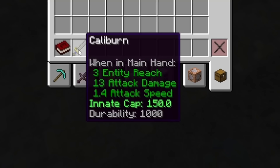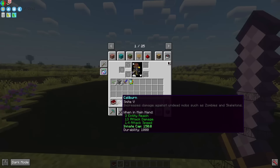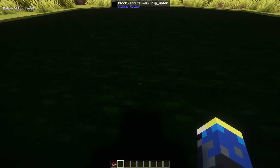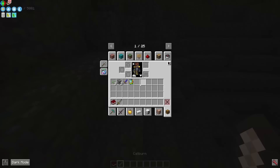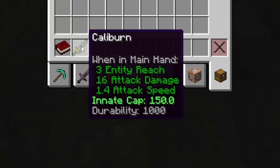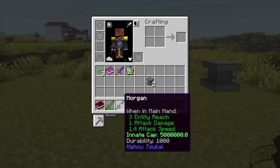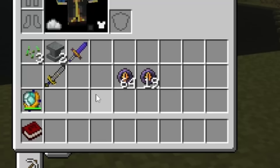One orb will increase your cap by 50. However, this process isn't additive. Meaning, if you throw in the Calibon which now has a cap of 150 with one orb again, nothing is going to change. Because of that, we should add as many orbs as possible during the first cap increase. To reach the 5 million damage cap, you're going to need to throw in 83 ender upgrade orbs.